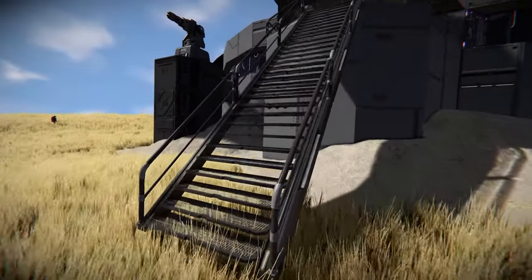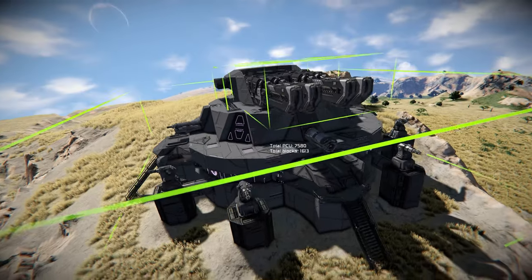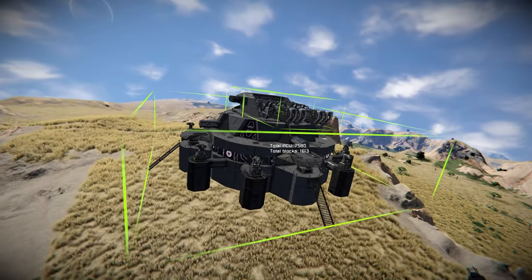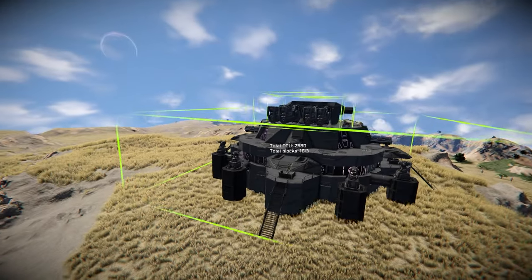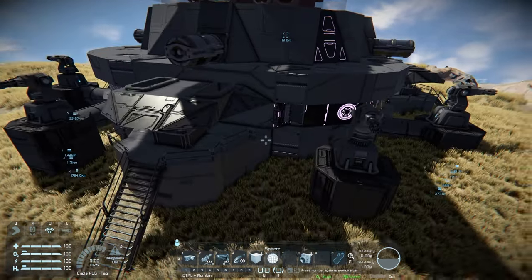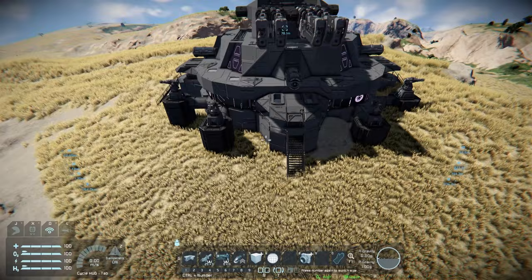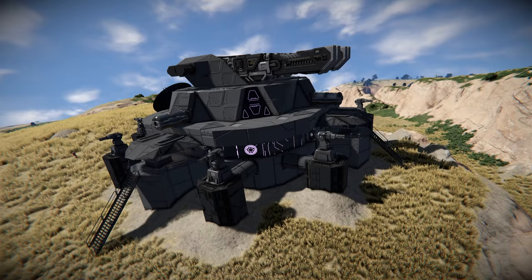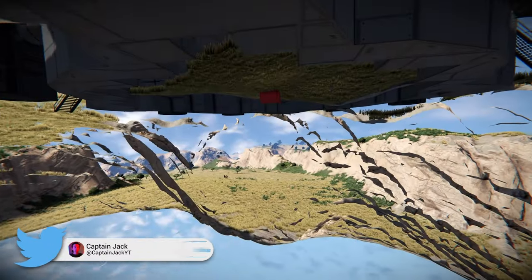There's a staircase going down here leading up to the top part. When you spawn this in, this is what it looks like — you paste it in from the Steam Workshop via the link below, and you need to put it into the ground. What I'd recommend is once you find a suitable position, use the voxel tool and build around it, then add soil to make it look better.